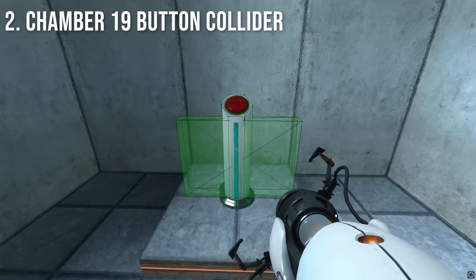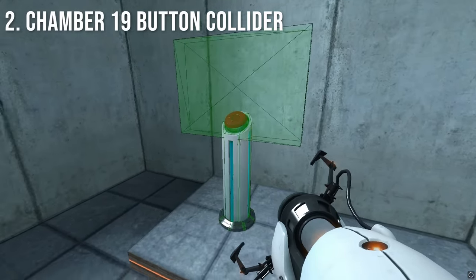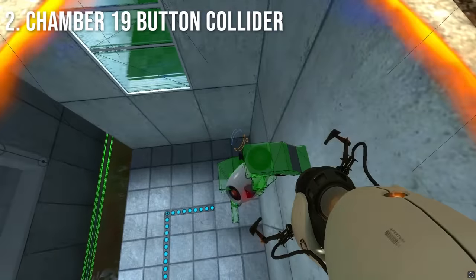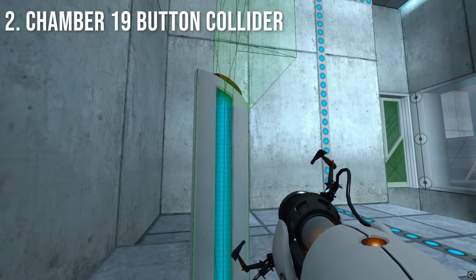In Chamber 19, there is a small invisible wall that follows the button as it moves up and down. Not only can you use this to launch yourself pretty high in the air, but crouching under it prevents the button from activating the door at all.